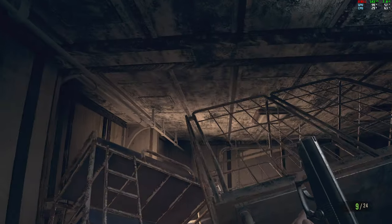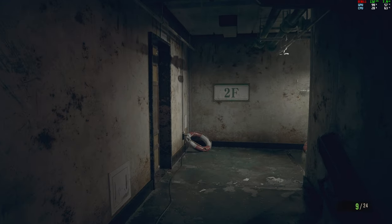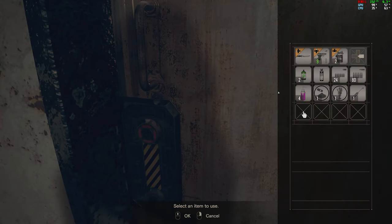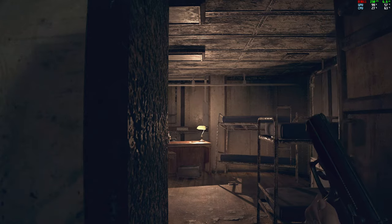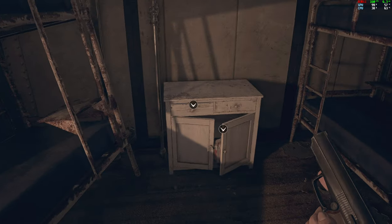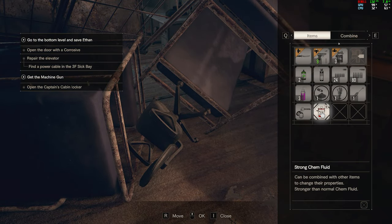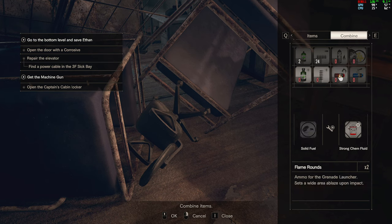It's been 16 years since Raccoon City. I guess that answers that question. Explains why Chris is so old in the Resident Evil Village marketing stuff. Since when was this locked? Hell yeah, more explosives. Captain's locker key — we can go back to the captain's cabin. Nothing in there, but looks like I got more chem fluid. Now this is strong chem fluid, which... do I bother making that? Why not, I guess?